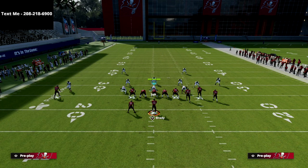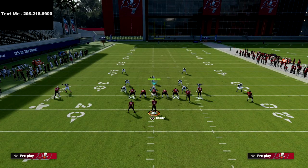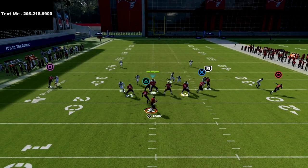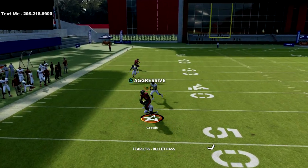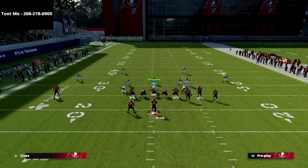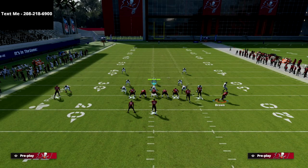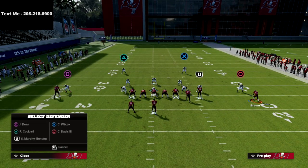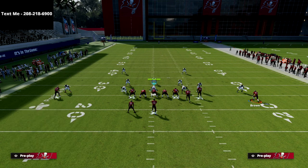Not only are we going to show you how to beat man coverage, but we're also going to show you the best crossing route in the game. The crosser gets really good separation against man as well. Now I want to show you something else you can do with this play against man coverage — a little advanced setup. If they run shaded coverage over the top to try to prevent that wheel route from beating you for a one-play score...